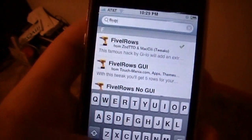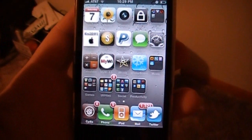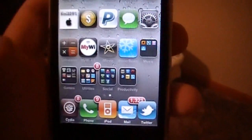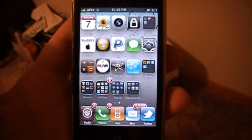After you install that, it will restart your springboard as well, and then you'll be all set, guys. And that's pretty much it. Remember, 5 Icon Dock users — as soon as it re-springs, you'll be able to drag your icon into the dock. And that's it, guys. Peace.